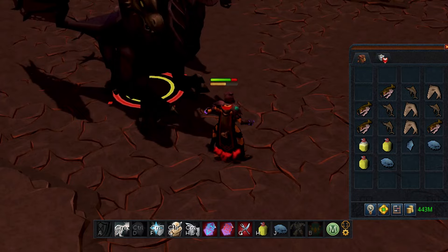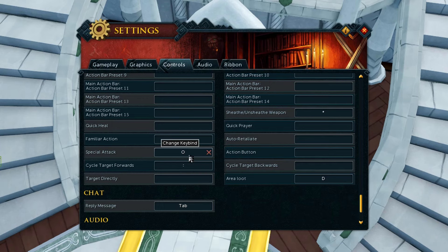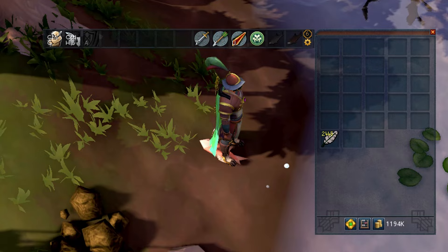If you haven't already, you should absolutely complete the Smoking Kills quest, because it doubles the amount of slayer points you obtain from completing tasks, and those slayer points are valuable for things like the Slayer Helmet and adding items like the Bone Crusher to your tool belt. You can save an action bar slot by keybinding the special weapon attack in your settings instead of using the icon on your action bar. When training gathering skills like woodcutting or fishing and you don't care about the items, put them on your action bar, keybind the slot, and spam them to drop the items quickly and continue chopping, fishing, or whatever else you're doing.